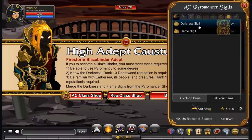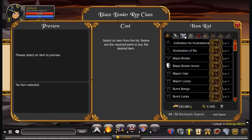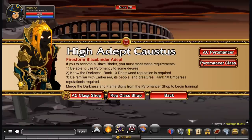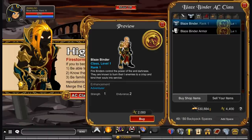All you've got to do is get Rank 10 Doomward to get the Darkness Sigil, and Rank 10 Embassy for the Flame Sigil. Once you do that, you simply go to the Rev Class Store and get Blazebinder by merging the two together. Alternatively, you can just go for an Adventure Coin shortcut and buy it here.